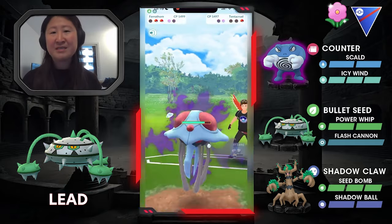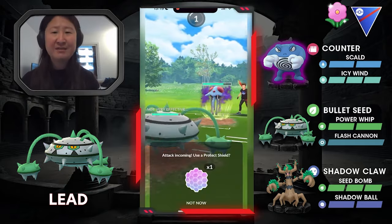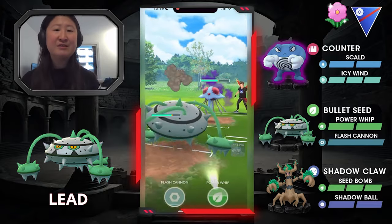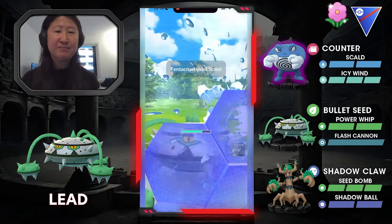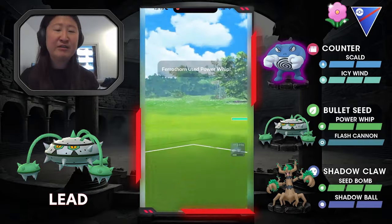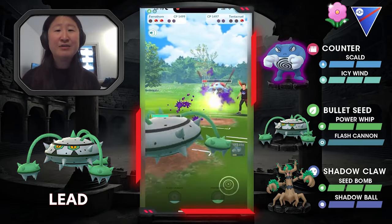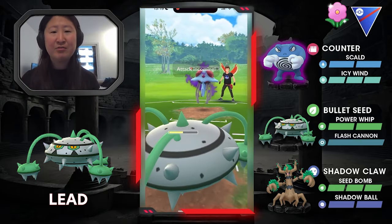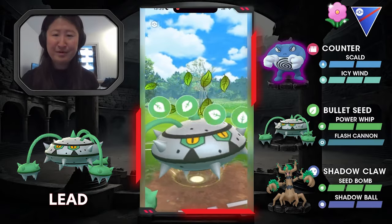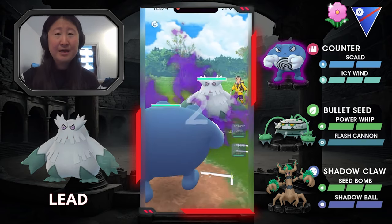They get two Bullet Seeds, so I'm counting. I know I win Charge Attack Priority, and I see an extra one go through, so they're at their attack as well, forcing me to shield. At this point I think I'm in a good position regardless of what's in the back because I can Icy Wind and dip. Tentacryl in the back is great because none of its attacks do much to the Furathorn, so I tank it. I know the first move is an Acid Spray to lower my defenses, but it won't do that much. I shield it up since I have one, and now I have a ton of energy on Furathorn — two Power Whips. They shield the first, and the second one drops Tentacryl. They stay in, and I'm already at another Power Whip to take it out.